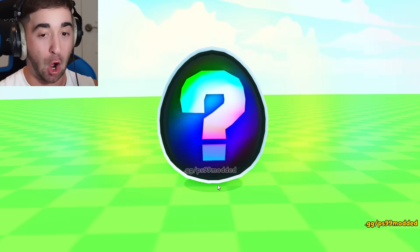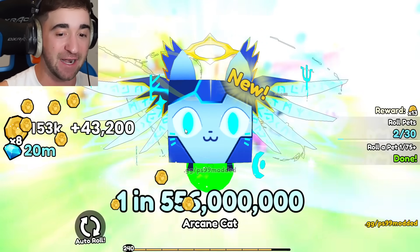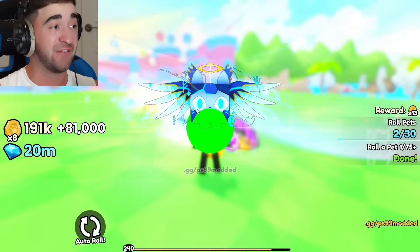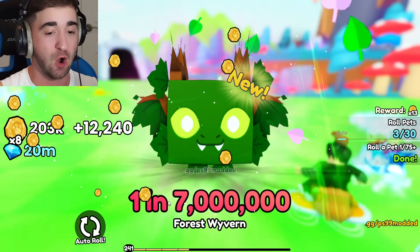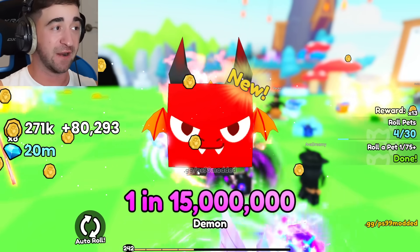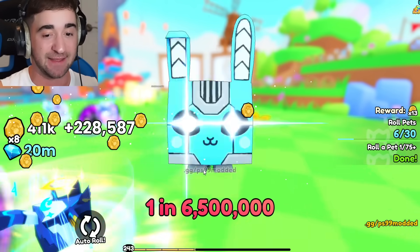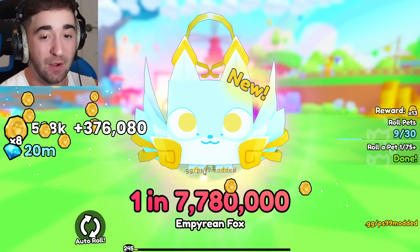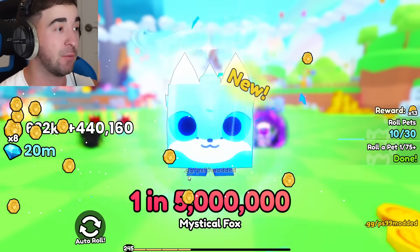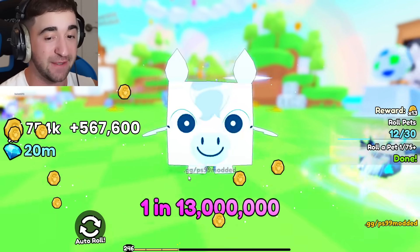We have the first huge pet! Wait — that's not a huge pet. But it is 1 in 556 billion! Let's turn on auto roll: 1 in 15 million, 1 in 3.5 million. Come on, I want to get the huge. 1 in 8 million, 1 in 10 million, 1 in 7 million. It's almost time to upgrade our luck again — 1 in 5.7 million, 1 in 13 million.